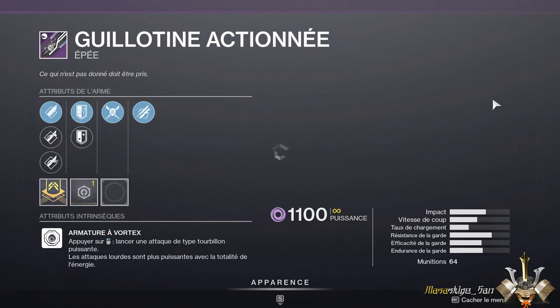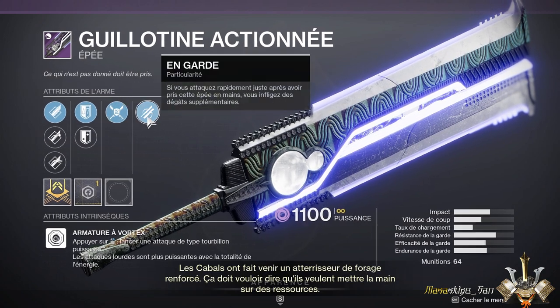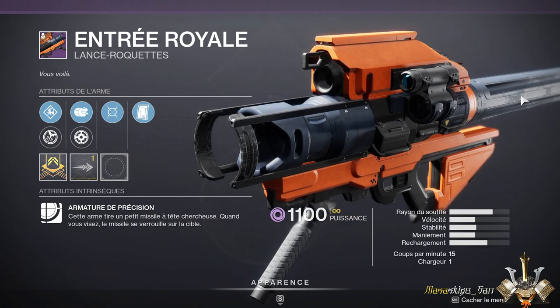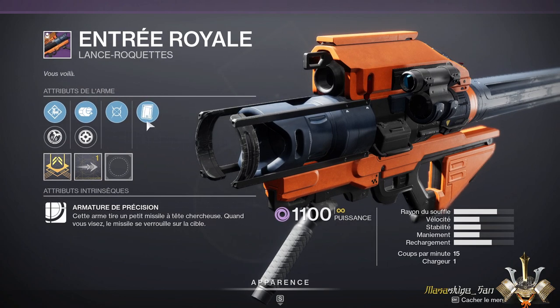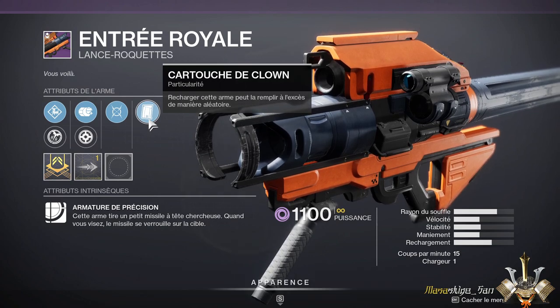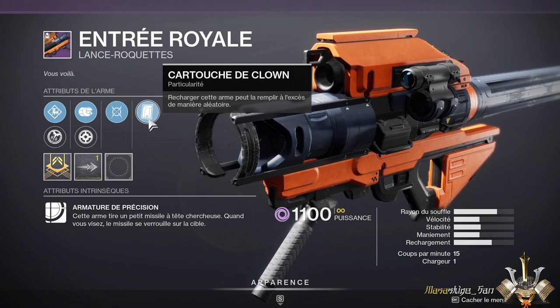Nous avons la Guillotine Actionnée, au niveau de l'épée. Là, dans le rôle qui est proposé, je ne vous la conseille pas du tout. Et nous avons enfin l'Entrée Royale, le lance-roquettes d'il y a deux saisons qu'on obtenait dans les assauts. Dans la configuration actuelle, vous n'avez peut-être pas forcément les bonnes paires. Par contre, je vous conseille de le tester parce que vous avez Cartouche de Clown. La particularité de Cartouche de Clown sur ce lance-roquettes, c'est que ça vous donne directement deux munitions dans votre tube, donc vous allez pouvoir faire deux tirs consécutifs. C'est plutôt pas mal.